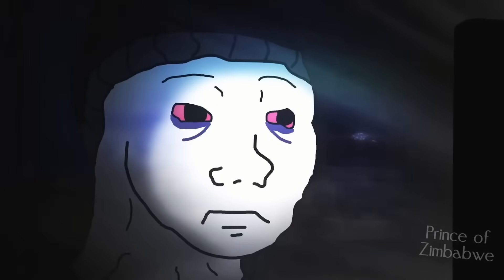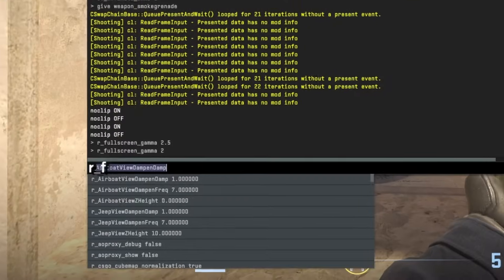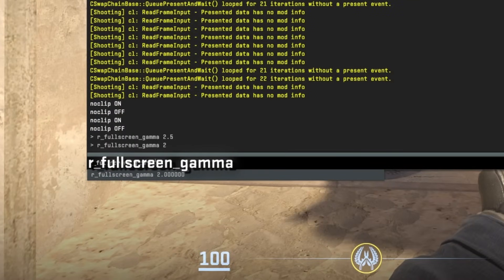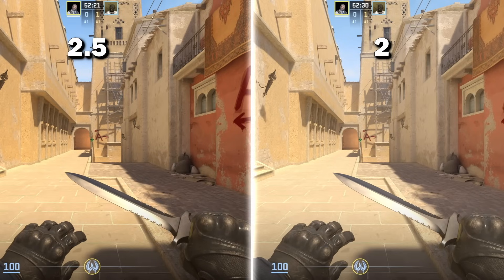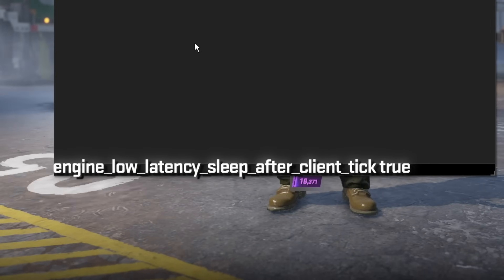For all of you players who still miss CSGO, you can actually make CS2 look more like CSGO by typing this command and setting it to 2.5. Here's a side-by-side comparison. To increase your FPS in-game, you can also use this command and set it to true.